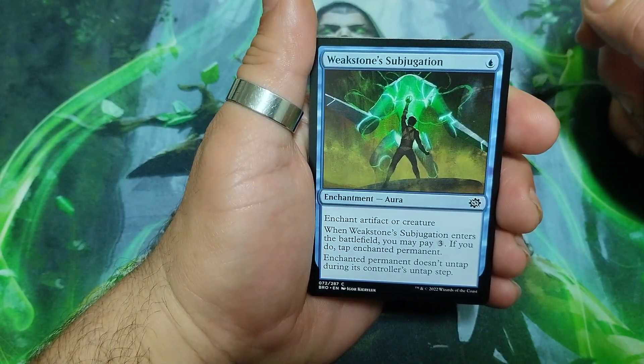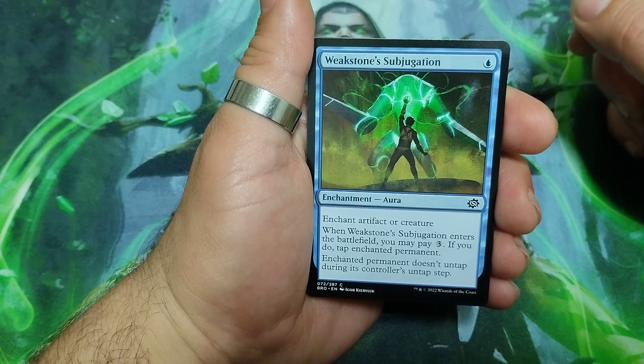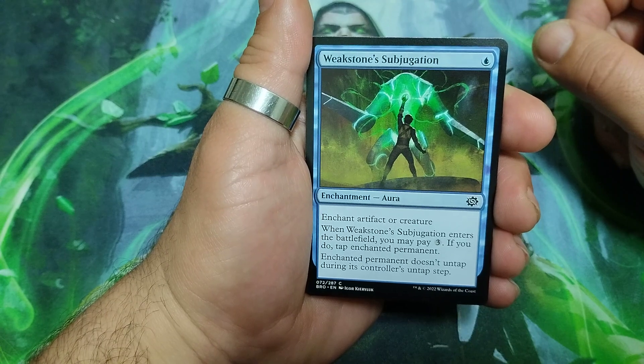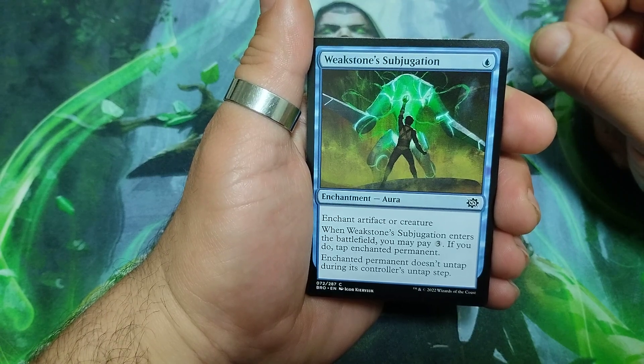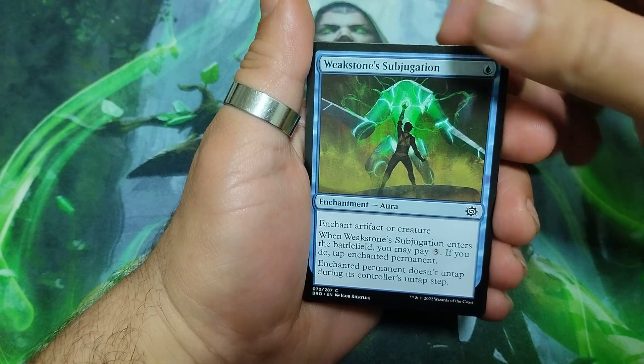This one starts with Weak Stone Subjugation, one drop, enchant artifact or creature. When it enters the battlefield you may pay three — if you do, tap that enchanted permanent. The enchanted permanent doesn't untap during its controller's untap step.